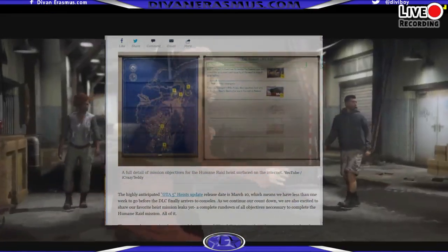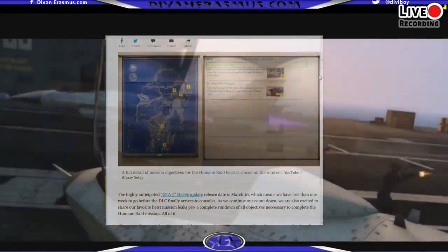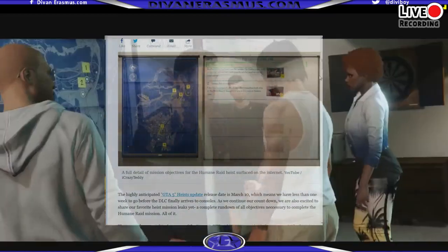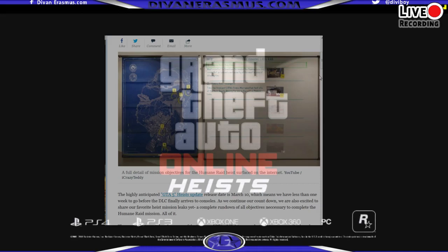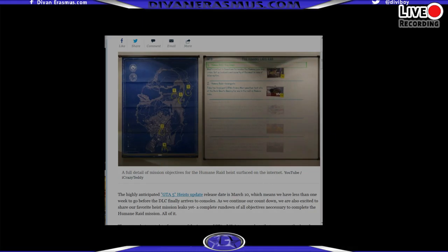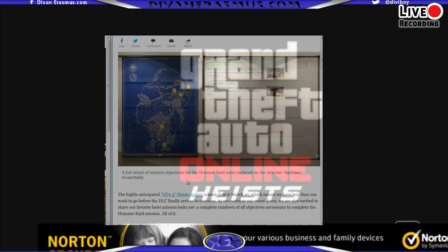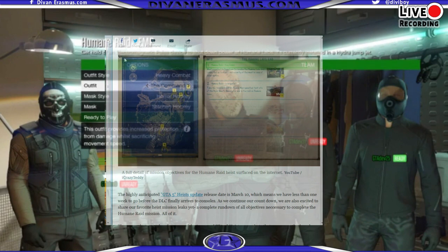The Humane Raid Heist is a mission where you have to go and raid the Humane Labs and get what you need from there. You'll see the detailed mission objectives to your right, telling you exactly what you need to know and how you would need to go about getting that.